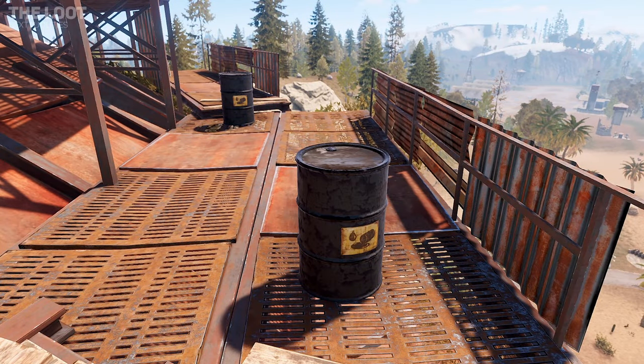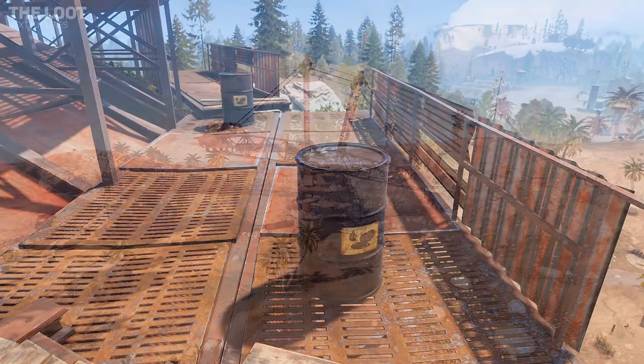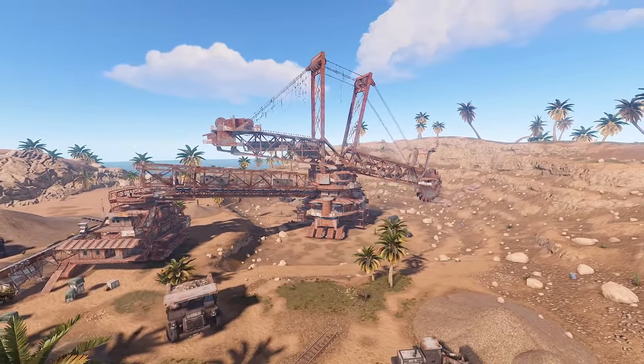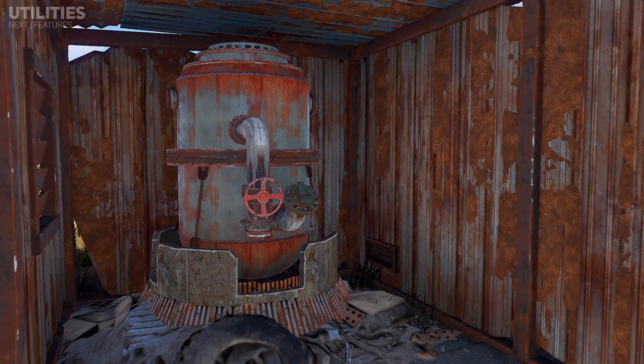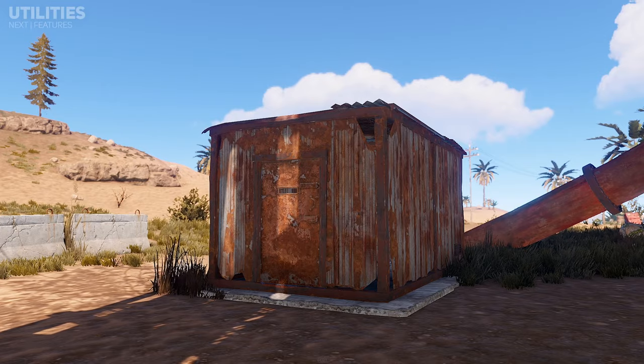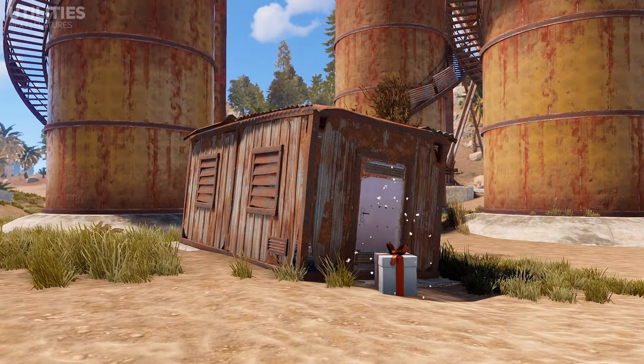Additionally, diesel fuel barrels can be found at the top of the dome, which can be used to fuel the large excavator monument. For utilities, the dome contains two oil refineries, with both being located inside separate metal sheds around the dome.